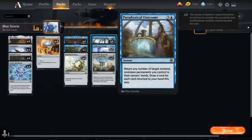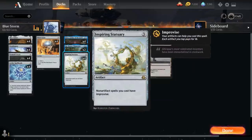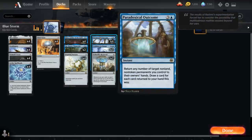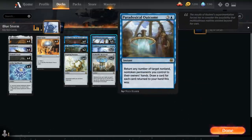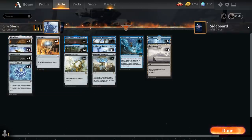Paradoxical Outcome can potentially be cast for just a single blue mana if we have enough artifacts to tap while Inspiring Statuary is in play. There's a ton of cheap artifacts in this deck, even at zero mana, that we can easily play, pick up with Outcome, and then potentially replay afterwards. If we also have a Mox Amber alongside a blue legendary creature like Emery or Sai, we're essentially casting Paradoxical Outcome for free, since we can replay that Mox Amber which will make blue mana once again.